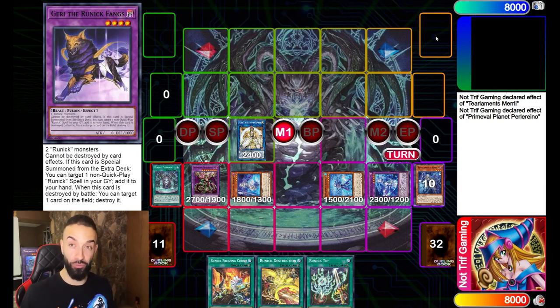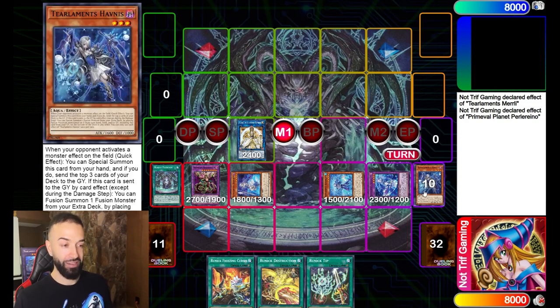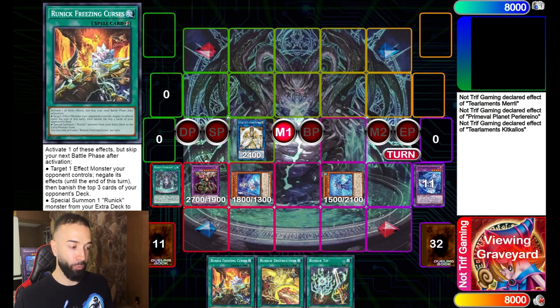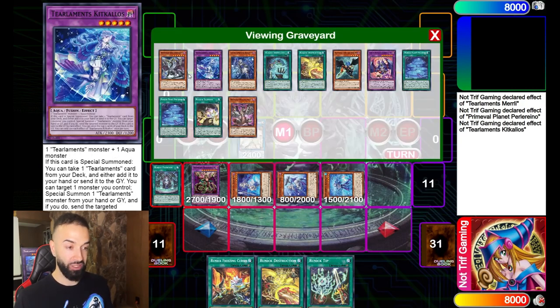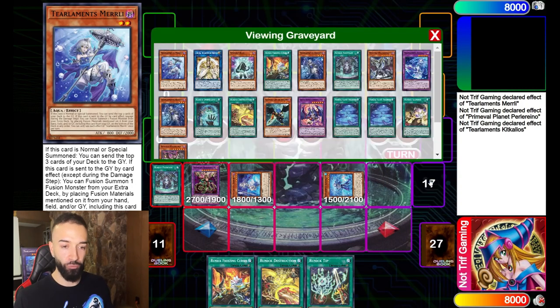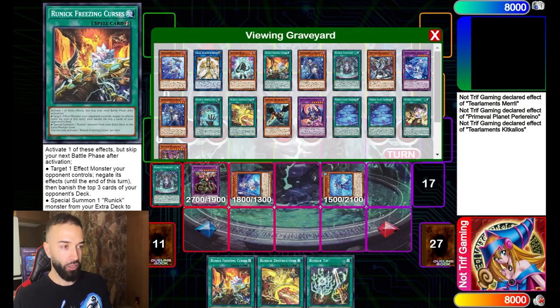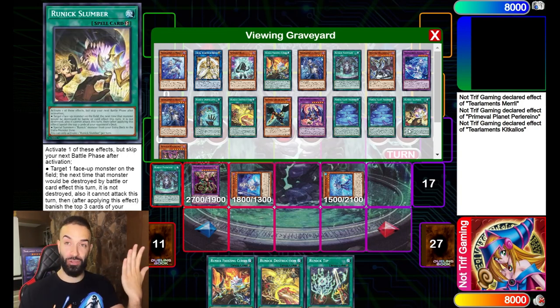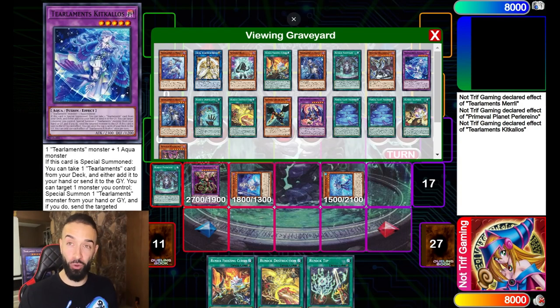All you need is a level two and a level four because you recycle them both. You get Dracos, Palia, Rhino Heart on the field, and use all the Tillerman effects. We also haven't used Kikalos' grave effect yet — we special the Murley and just mill for free. Look at the graveyard now: one, two, three, four, five Runic spells. It had three already, so that's eight Runic spells in the graveyard — that's how you make Runic broken.